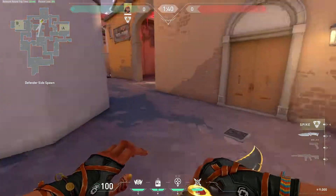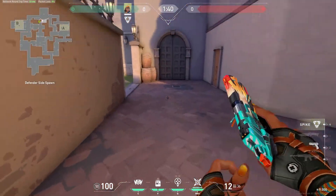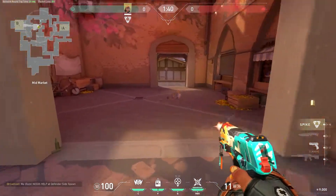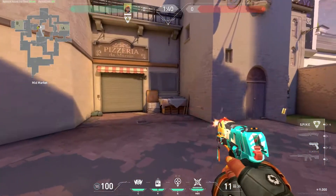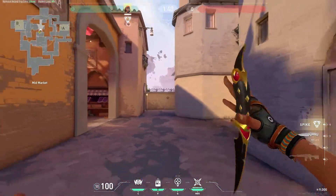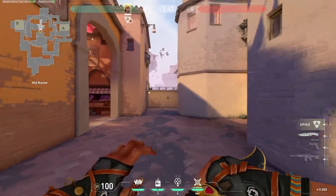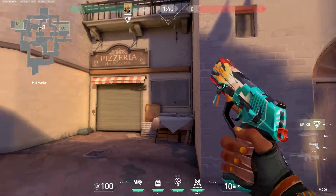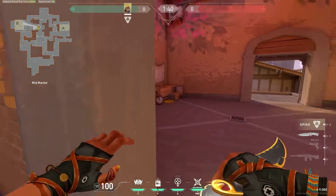Going through Mid. This area right here is still considered CT. This is Market. This is Pizza — this corner here. So just to be specific, for example, if you're on T-side pushing here and there's someone on the right, this is called Pizza. And again, that's Market.